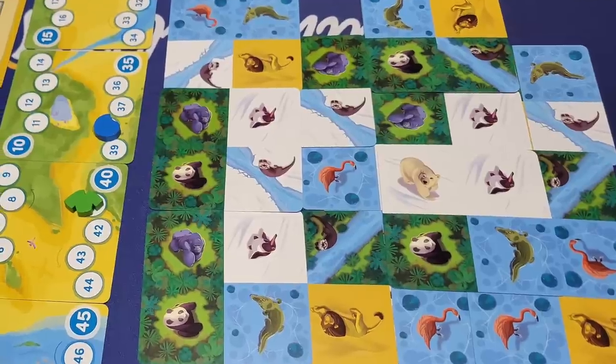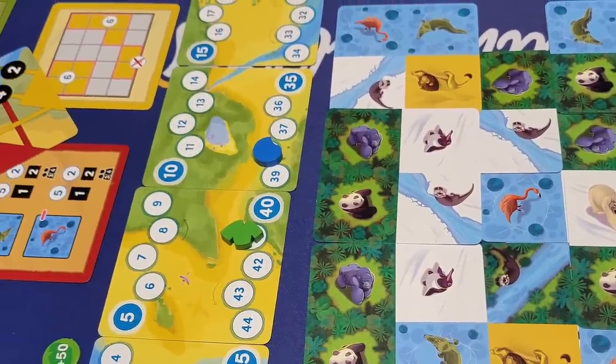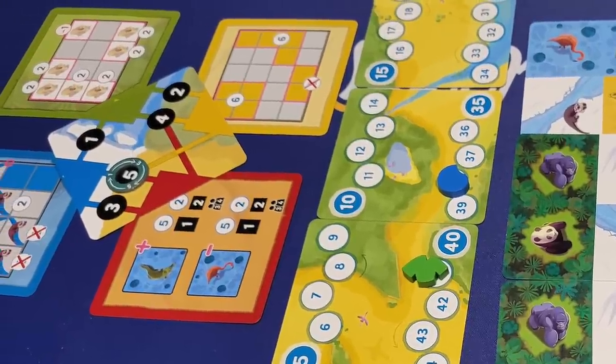Next is Nimalia, from Le Bois des Joux and Lucky Duck Games. This is an animal-themed game where you have cards divided into quadrants and you overlap them over each other — surprise, you didn't see that coming. This one does it differently though, because the background matters, the type of animal matters, and there are five different types of scoring events that happen in the game with a few different scoring conditions.